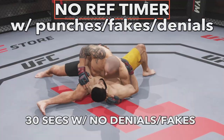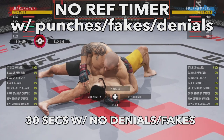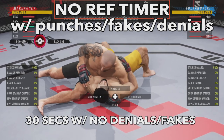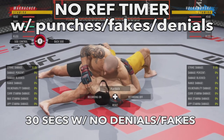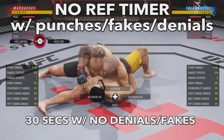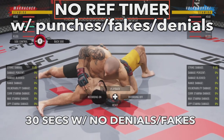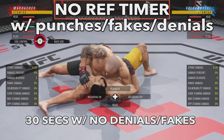Side saddle is very similar to side control but even more dangerous due to the side saddle arm triangle and arm bar. No ref timer with punches, fakes, and denials — and in side saddle it's about 30 seconds if there's no denials or fakes, which is very unlikely considering your opponent will be raining down elbows. You need to get out of this position as fast as you can and hope you can deny whatever submission comes your way.